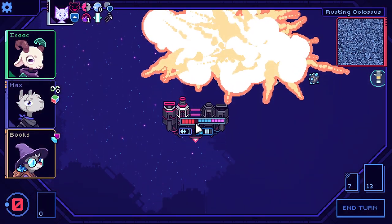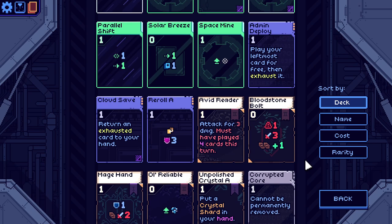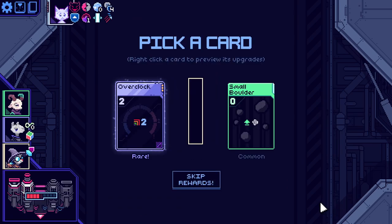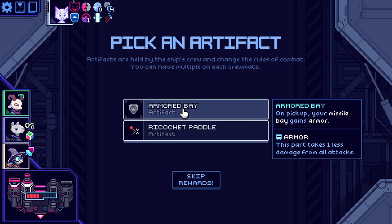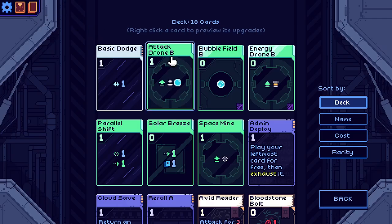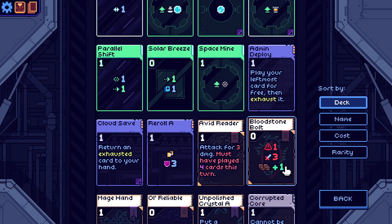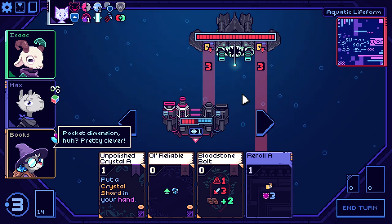That was incredibly dumb — taking a damage, and if I die because of that I deserve it. Overclock — next status. Do I have statuses? I don't believe I have any statuses. There's no statuses here, so we're just gonna pass on that and pass on that. Oh my god, we got it! Your Missile Bay gains armor — we have two Missile Bays, they each gain armor. It's incredible. Hey, this is actually incredible too — the heal booster. If I get the heal from this, I actually get a net heal. Which is solid.